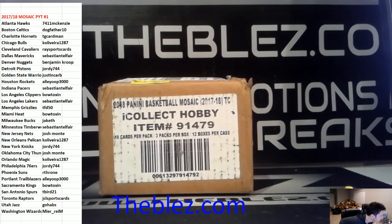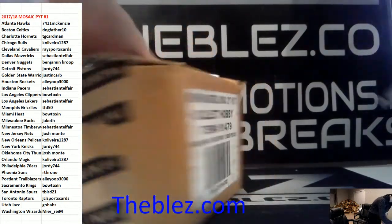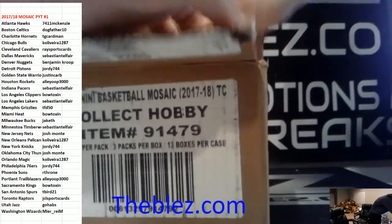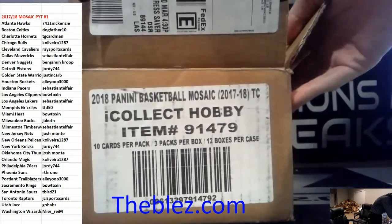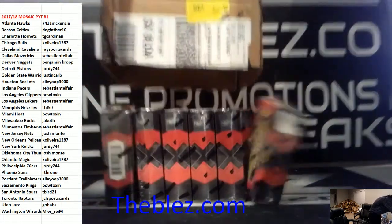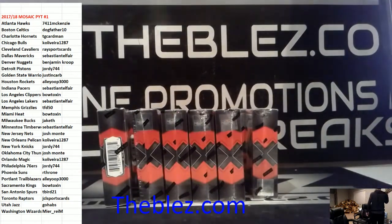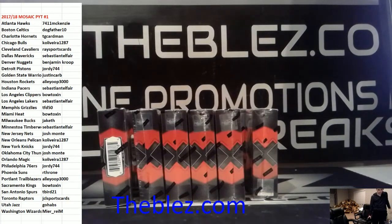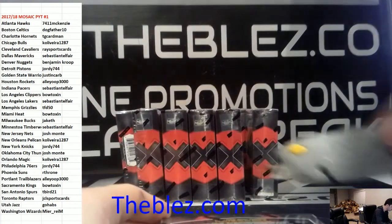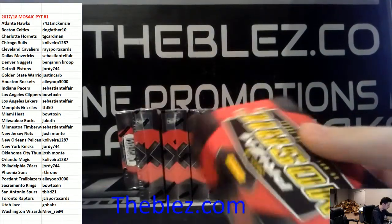What's up everyone, we just filled PYT number one of Mosaic Basketball. This is the inner case, which is 12 boxes. The main bounty is going to be any Donovan Mitchell black refractor — any Donovan Mitchell black will trigger a free case. Two teams that go hitless will be randomized for a chance to get into the next one. Any true one-of-one not on plate triggers $50 in group rate credit.